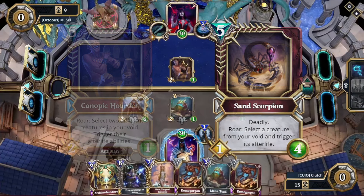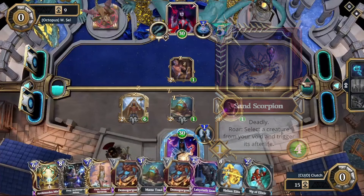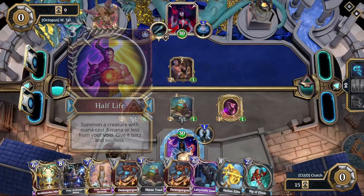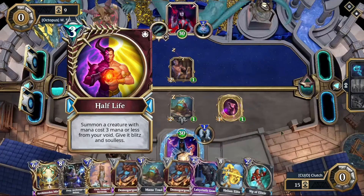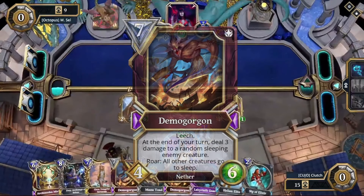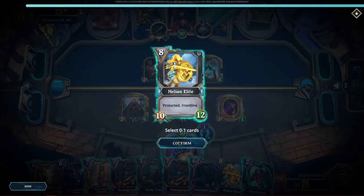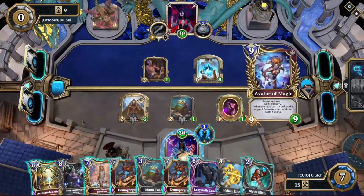Sand Scorpion at that time was a 1/4 Deadly that triggered an afterlife effect from the void, giving you another sleep. Half-Life also worked as a way to get another sleep, and well, you all know about Demogorgon. This deck was a nightmare — imagine not being able to play your cards for up to 10 turns straight. And the craziest part? There was no way to fight back.